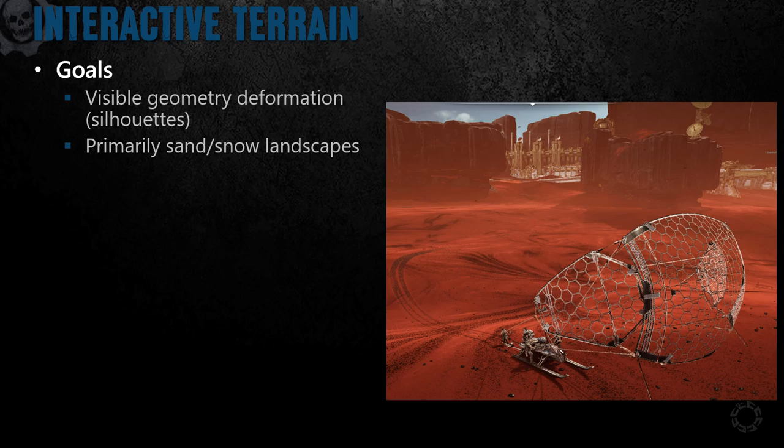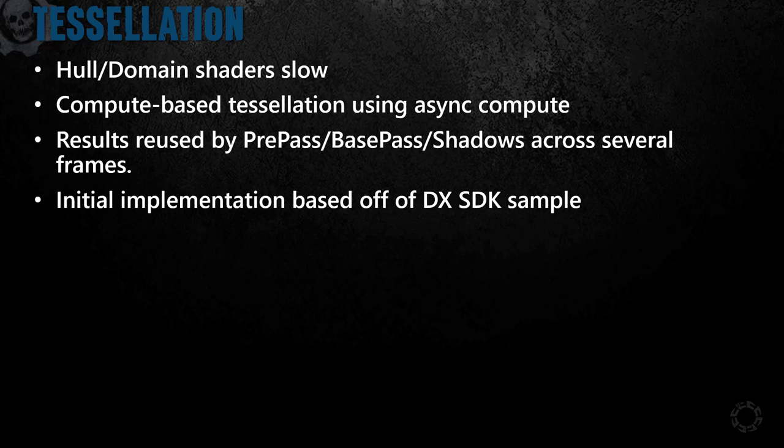Hi, this is Chris. I'll be talking about our interactive terrain and effects. RCSMs were great for static terrain but require baking out data and so they can't provide any level of interaction with the environments. A big part of the sand and snow open worlds were trails, and we wanted to enable silhouettes around characters and vehicles that just wouldn't be possible with RCSM trickery. So tessellation seemed like the best fit for our goals.